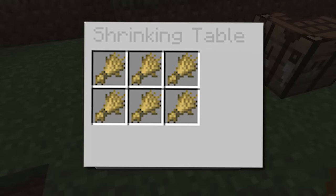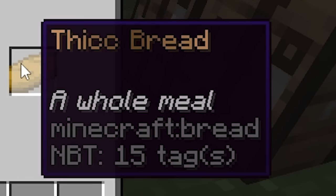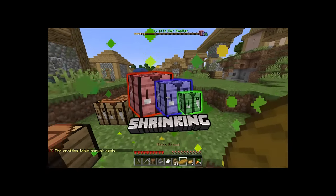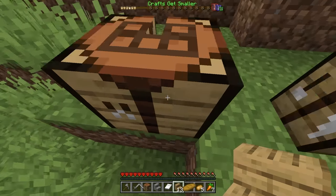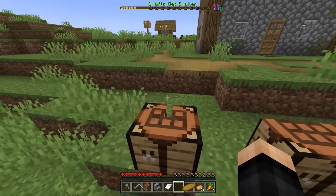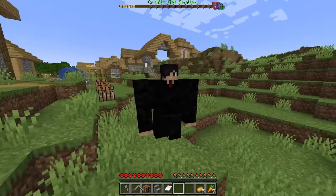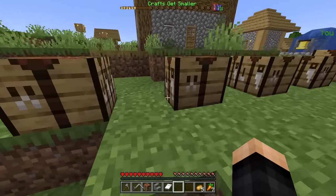For the next craft, we're going to be needing six wheat. And this time, it makes thick bread — a whole meal. Why is the bread so thick? Yet again, another shrink, and the crafting table shrunk again. Now the table is five slots, and it kind of looks a little bit sus. Well, before we do anything, let's eat thick bread. I feel chunky? I'm a big boy! That's what thick bread does.